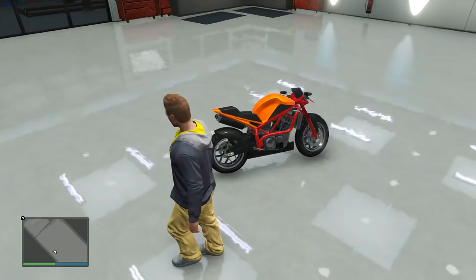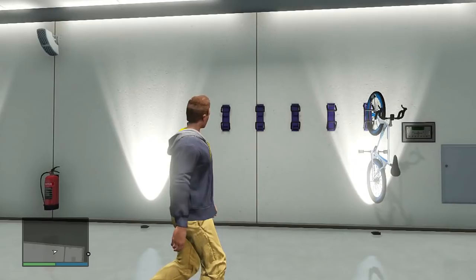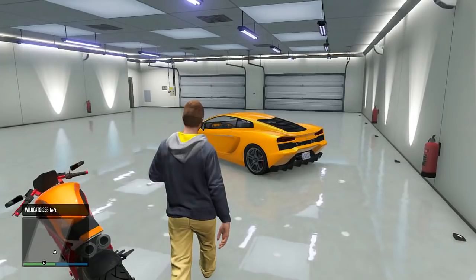We've also got ourselves an orange Akuma — it's not necessarily burnt orange, but the orange still looks pretty good. And then also I've got a $10,000 blue racing bike on the side. So, let's take our new baby out. What do you guys say?